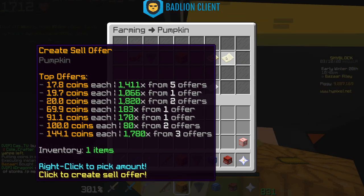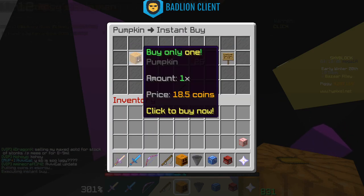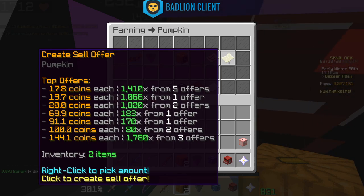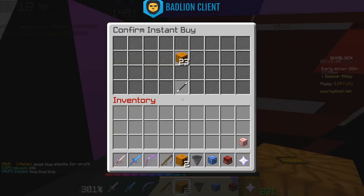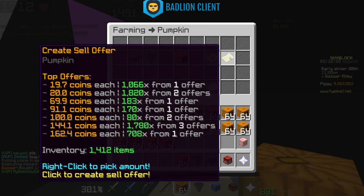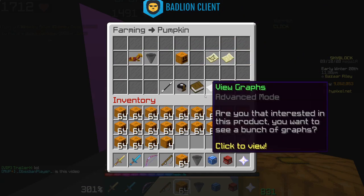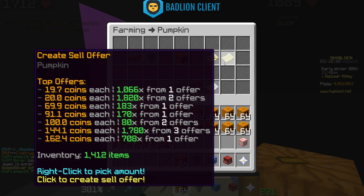That fulfilled part of the sell offer — notice the quantity dropped from 1,411 to 1,410. If I buy all 1,410 remaining and go back, that seller's offer is now completely gone. The price updated — now 19.7 coins is the cheapest price you can buy pumpkins at, since that previous sell offer has been fully consumed.